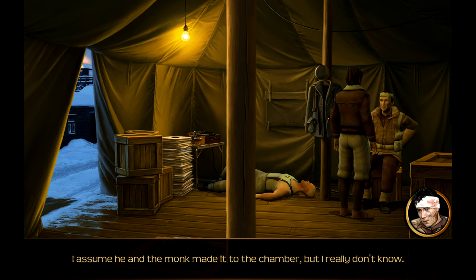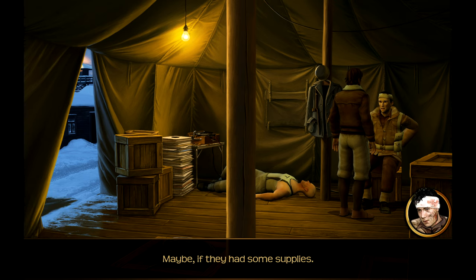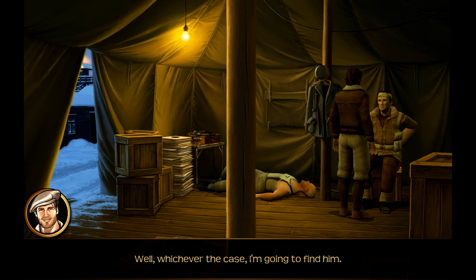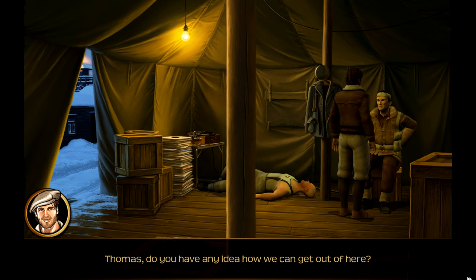What happened to Richard? I assume he and the monk made it to the chamber, but I really don't know. So Richard might still be there? Maybe, if they had some supplies - but he might even have made it out. Well, whichever the case, I'm going to find him. That chamber - where exactly is it? In a kind of courtyard. There's a secret mechanism on the west wall. Thomas, do you have any idea how we can get out of here?